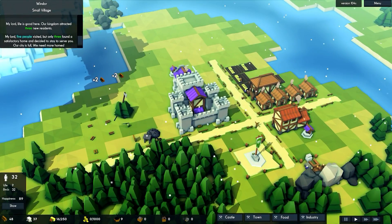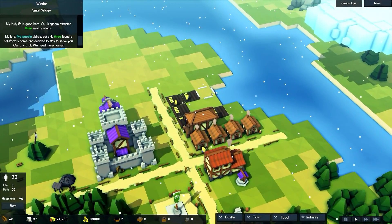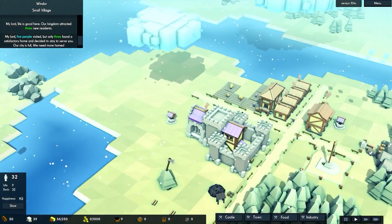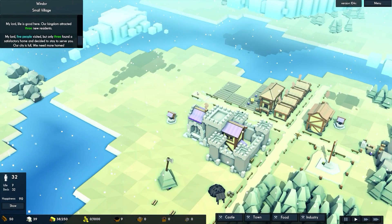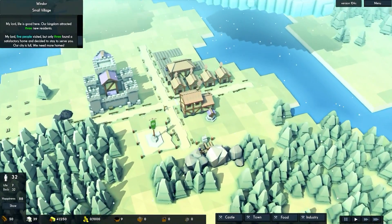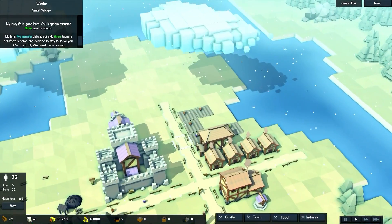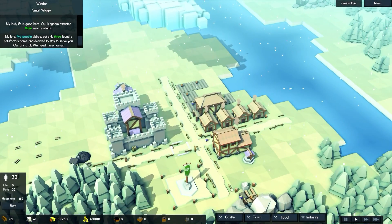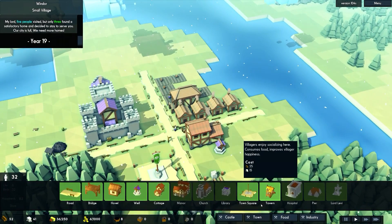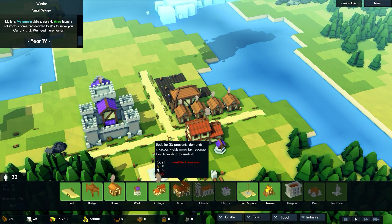I'm getting tired of the food advisor constantly telling me about the food situation. We have tons of wood now, which is nice. The treasury is back, so I'm putting it back to two gold tax. Happiness is way up to 90, so we'll see how low it dips now that they're being taxed again.